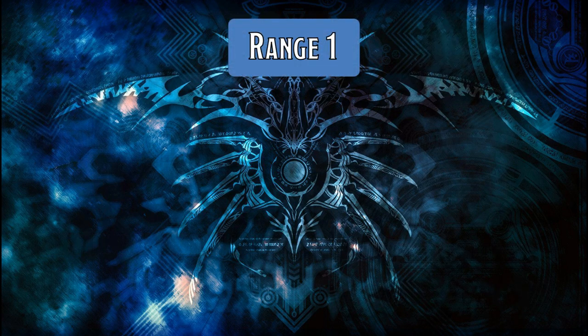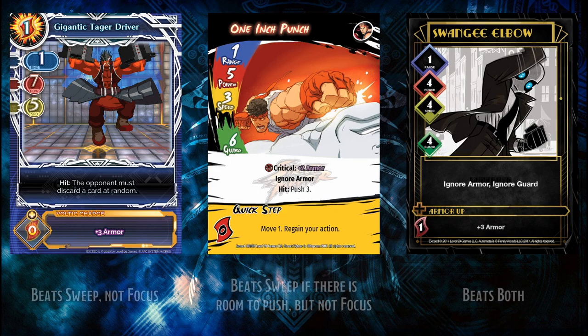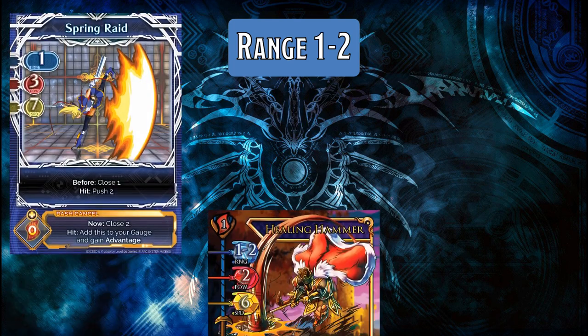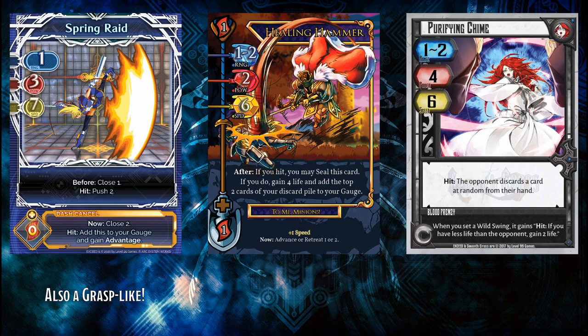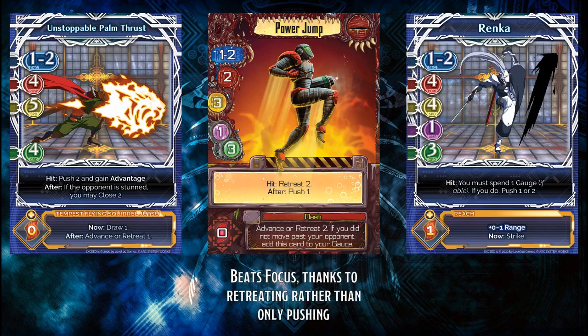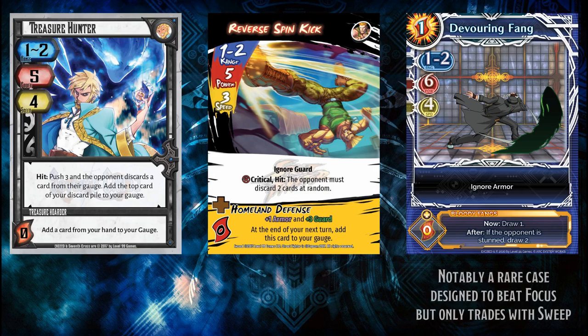Melee specials which only hit at range 1 are rare, and are usually grasp-likes or impactful mid-speeds which beat slows. Note that these mid-speeds will sometimes beat sweep cleanly, but need additional help to beat focus due to its 7 defense and push resistance. Range 1 to 2 melee specials are more varied, but still have some common varieties. Among these are fast cross counters — speed 6 or 7 attacks used to out-speed and beat cross — safe mid-speeds which don't do much damage but come with enough guard to absorb fast options and then move out, often to range 4, and unsafe call-outs: unguarded mid-speeds which have devastating effects against slower options and synergize very well with boosted speed or guard.